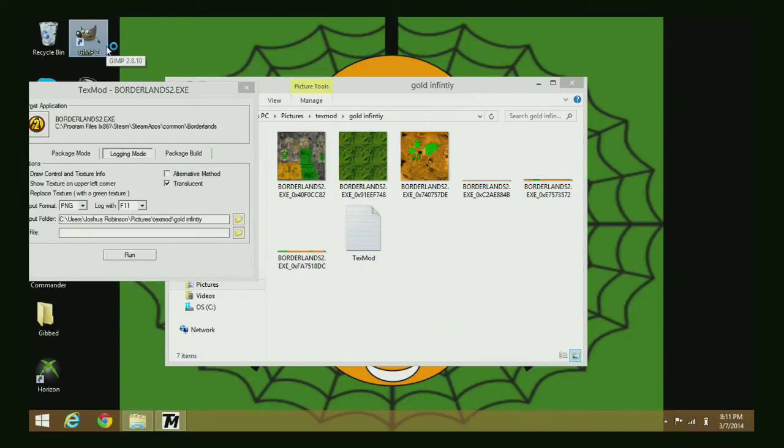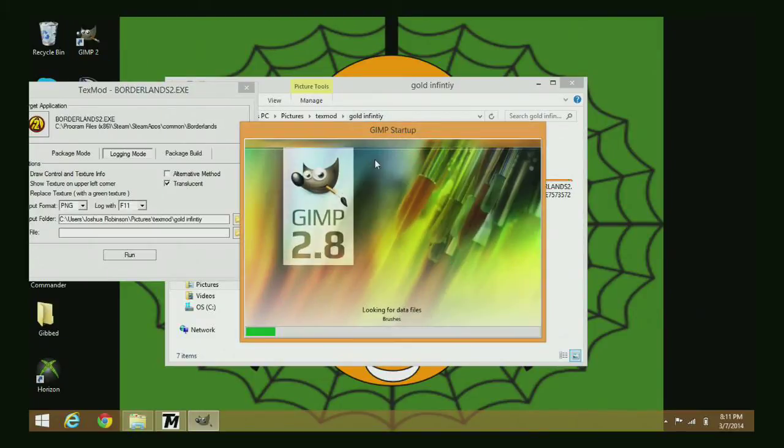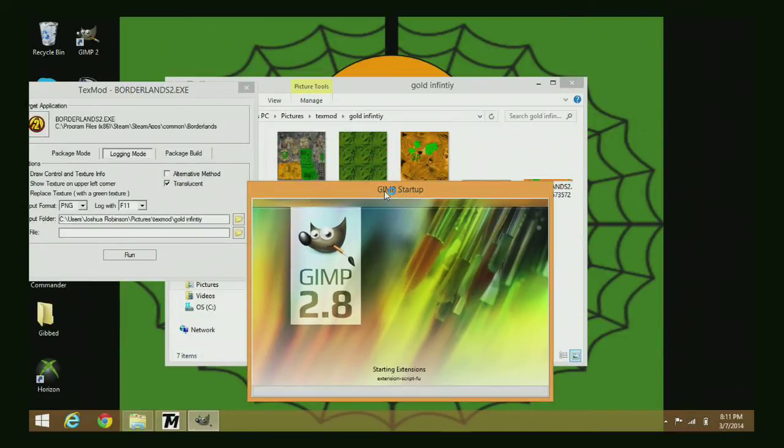If you use any sort of app and you take even 10 minutes with Paint, you could probably make it better than mine. Mine was just a quick sort of thing. I'll show you what GIMP is — I just created my skin really fast.